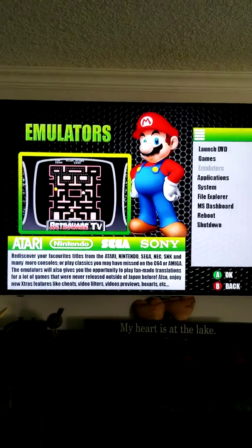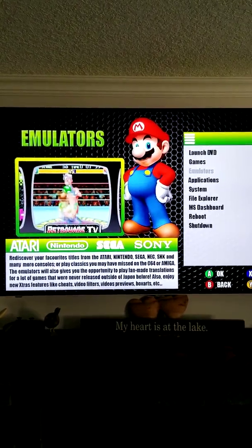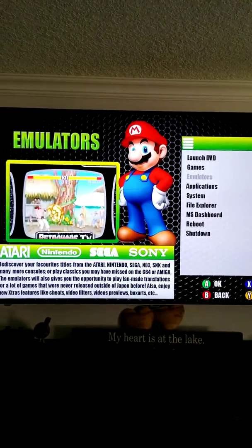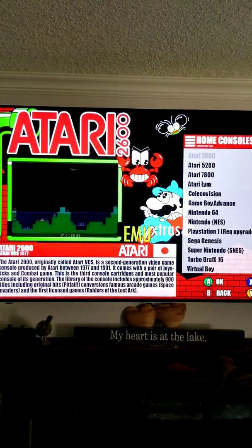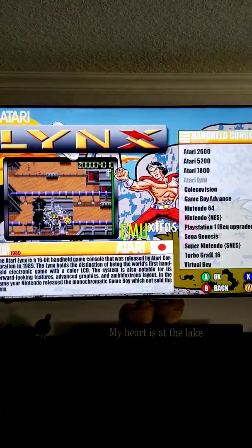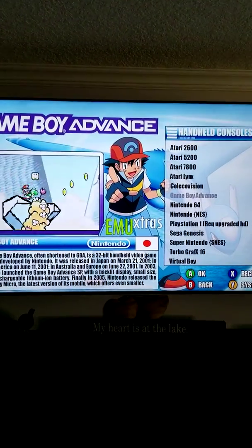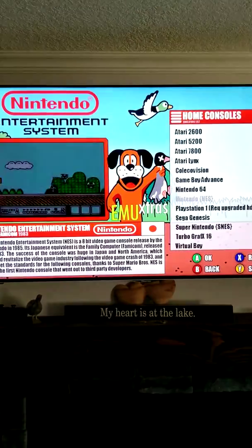If I click on emulators you can see the flashiness of it already. You've got application systems, you can go back to the Microsoft dashboard, reboot, shut down — whatever you want to do. When you click on emulators it loads right in. You've got Atari 2600, Atari 5200, Atari 7800, Atari Lynx, ColecoVision, Game Boy Advance — all of these systems you see have the entire collection.